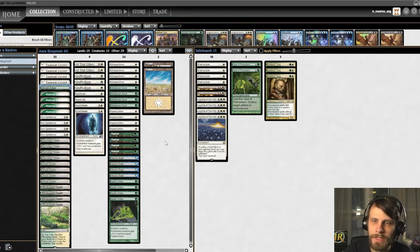We have a one-of Dryad Arbor which is fetchable — a really interesting card. I've misplayed with it before and I'm going to misplay a lot throughout this, so this is a learning experience. The rest of the deck is packed with powerful auras — some give flying, lifelink, protection, first strike. Daybreak Coronet is a real all-star: it has to attach to a creature that already has an aura, but it gives +3/+3, first strike, vigilance, and lifelink. We have a total of 19 lands.